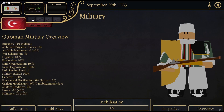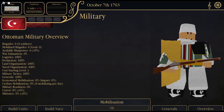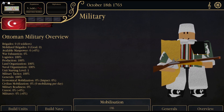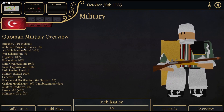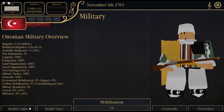If you click on the military — okay, Ottoman military overview. You got the Ottoman unit scan. Yo, shoutout to the builder who made the unit scan, this looks amazing. Not gonna lie, this actually looks amazing.